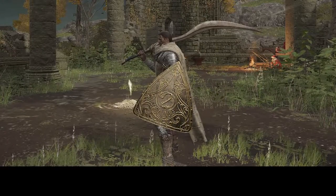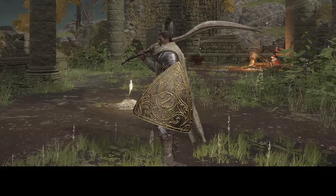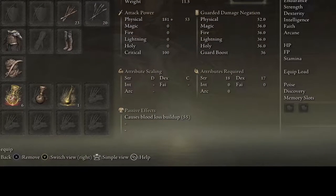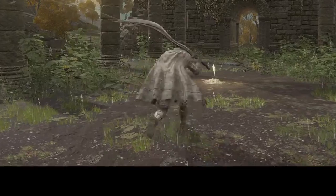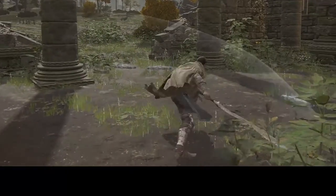For number one — in my opinion the best starter weapon for any melee build, and more specifically a quality build — is the Bloodhound's Fang. This weapon causes blood loss buildup at 55, scales with both dex and strength with almost even requirements. It's just an all-around really good quality weapon that'll carry you all the way into the late game. You could use it forever if you wanted to. It has your standard curved sword moveset.